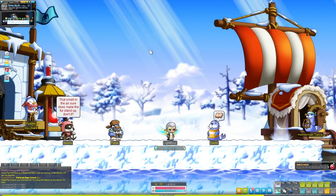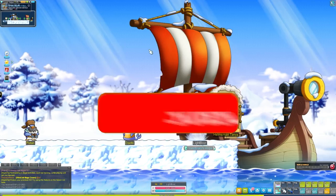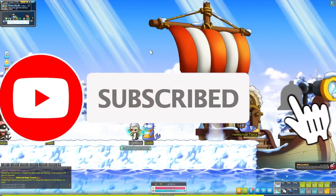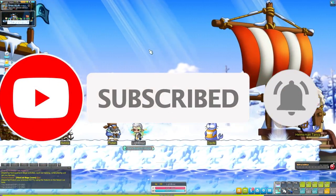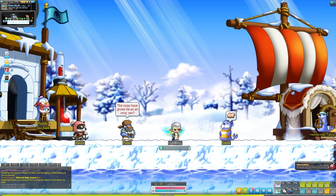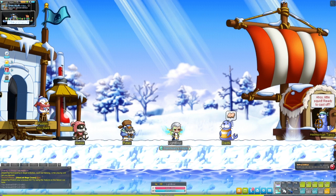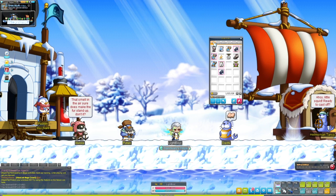Hello everybody and welcome back to another episode of my MapleStory Reboot let's play progression series. Welcome back, I missed you guys and I hope you're doing well. We're here on my Illium, aka Light Boys, and we are doing the Reina Straight dungeon. Right now we're level 48, just leveling our way through — there's not much to update you on.